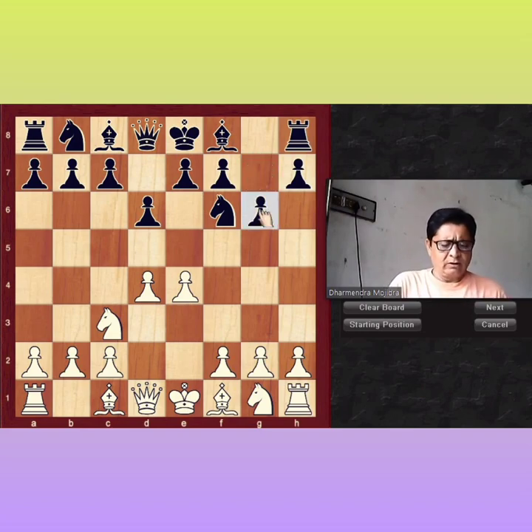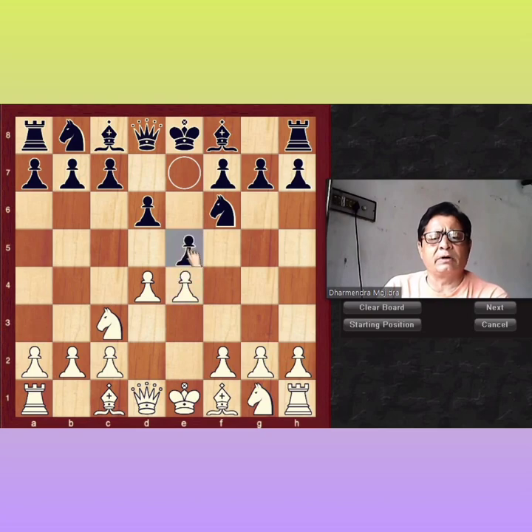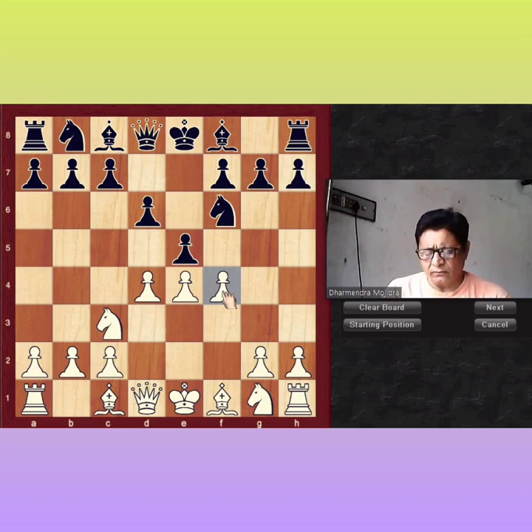Let's start with the third choice E5. What should you do after black's third choice? Instead of G6, black will play E5. After E5, in this position, white will play F4 for center control. E takes D4 — this is the most common move.